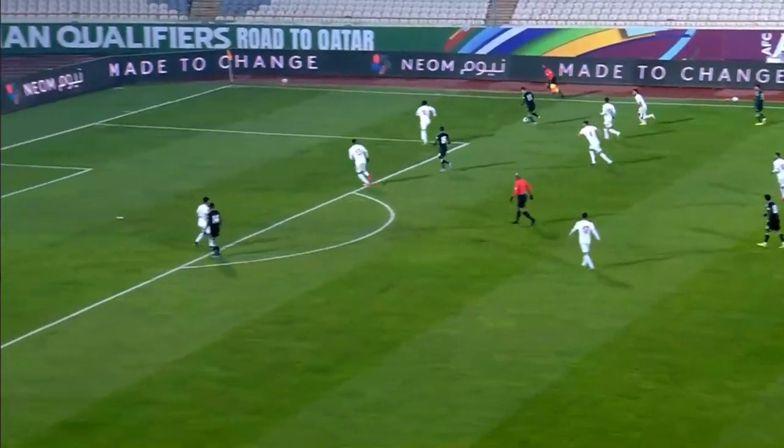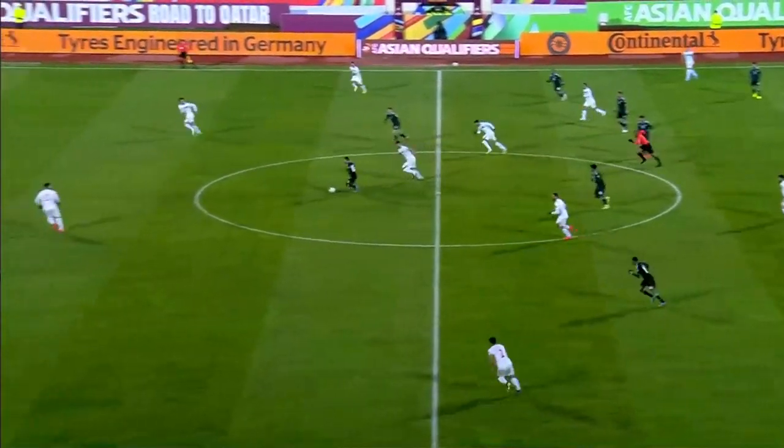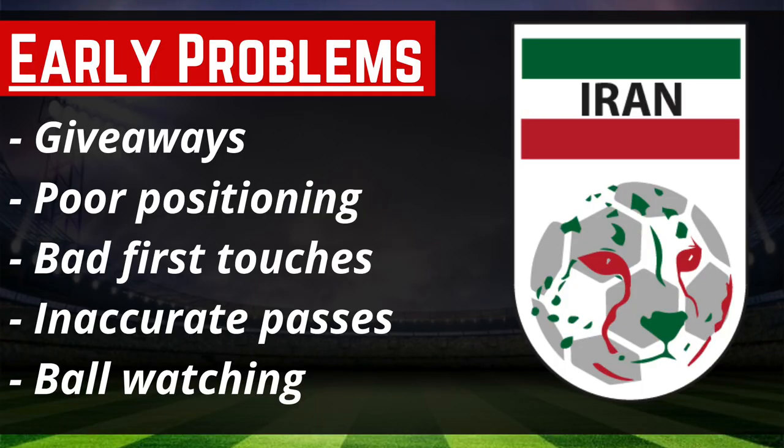I was expecting a 3-0 victory. Early on, the UAE had more possession than Iran. Here are the reasons why Iran was not looking good during the first 10 minutes of the match: giveaways in the middle third of the field, poor positioning, bad first touches, inaccurate passes, and ball watching.